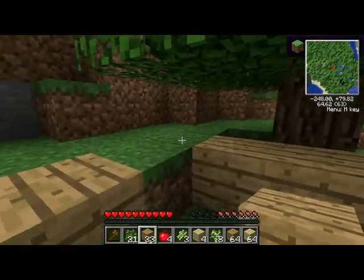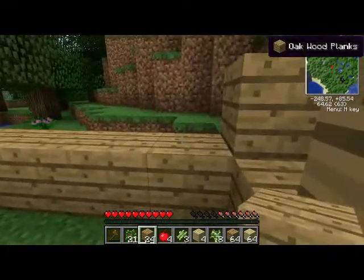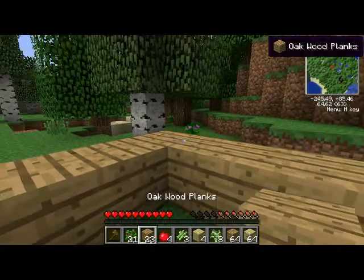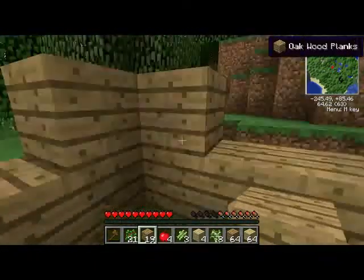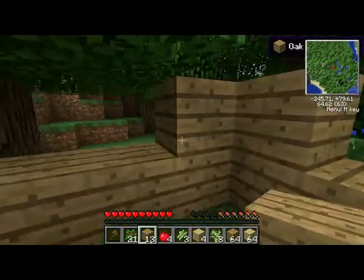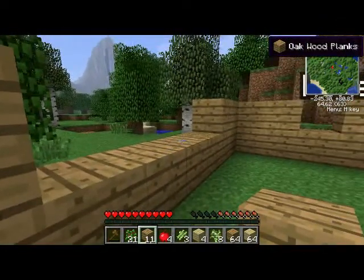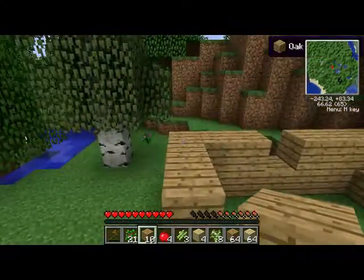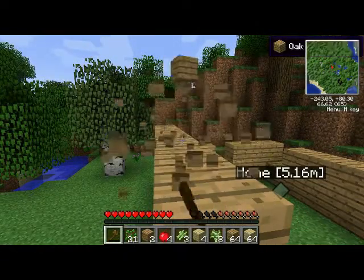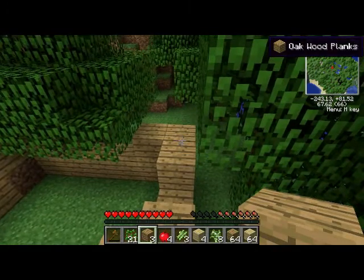Did you know with the More Doors mod you can have an unbreakable house? With the More Doors mod — which has an obsidian door — and the More Glasses mod, you can make obsidian-infused glass, gold-infused glass, even diamond-infused glass. The rarest and most expensive one is emerald glass, which takes one diamond, one emerald, six gold ingots, and a piece of glass — that adds up to nine.